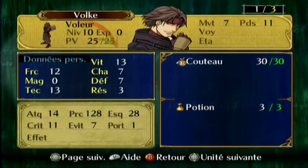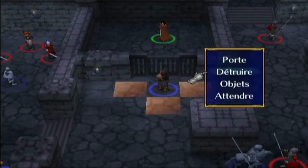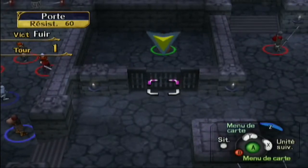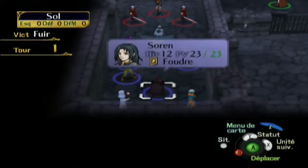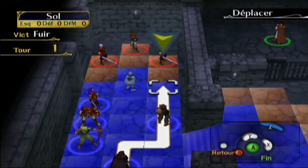Le voleur est très important — il peut ouvrir les portes sans avoir besoin de clés. Sinon on est obligé de détruire la porte qui a un peu de PV — la résistance c'est 60 PV, c'est beaucoup. C'est l'équivalent du chevalier noir, qui est très puissant.